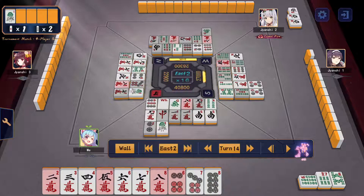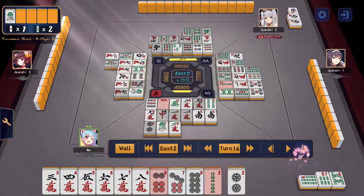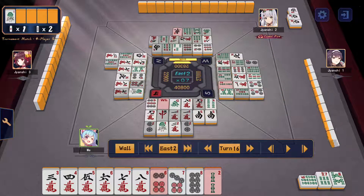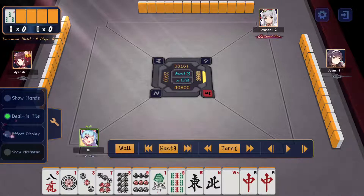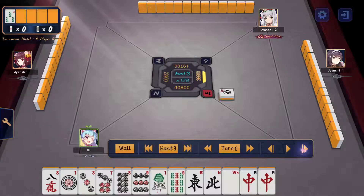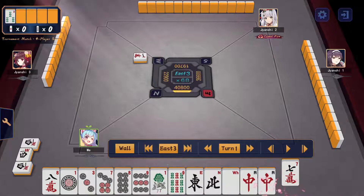I roll on the 2-man. We drew the dora and we don't want to be tossing the dora, so we toss 2-man — another 2-pin push. It doesn't look like anyone deals in. I'll turn off the deal-in tile display so it doesn't distract us. This is actually a very interesting hand as well.